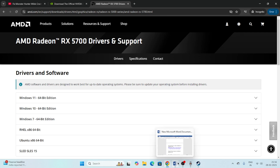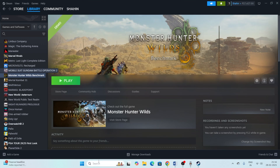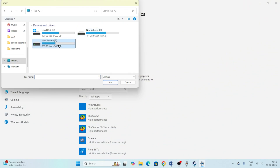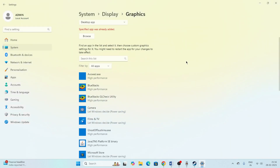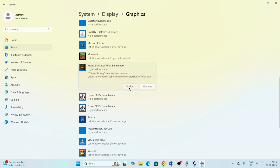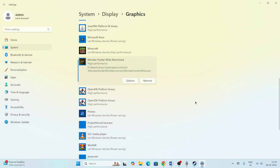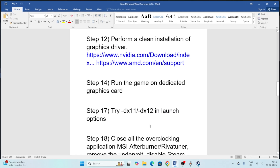Also run the game on the dedicated graphics card. Search for 'Graphics Settings', click Browse, navigate to the Monster Hunter Wilds installation folder, and add the game executable. Once added, select it, click Options, change the preference from 'Let Windows decide' to 'High Performance', and click Save.